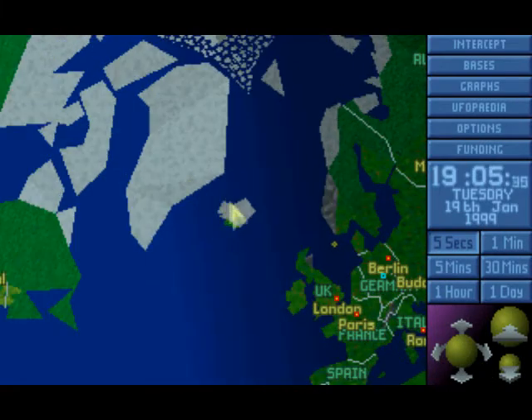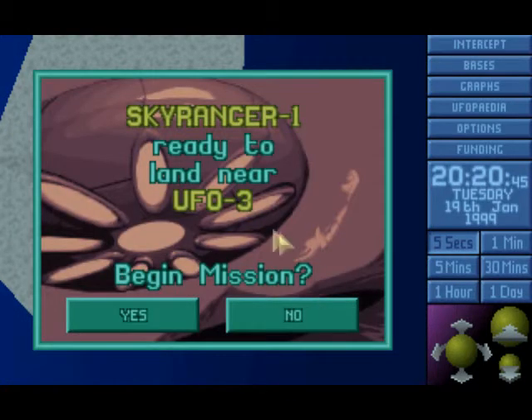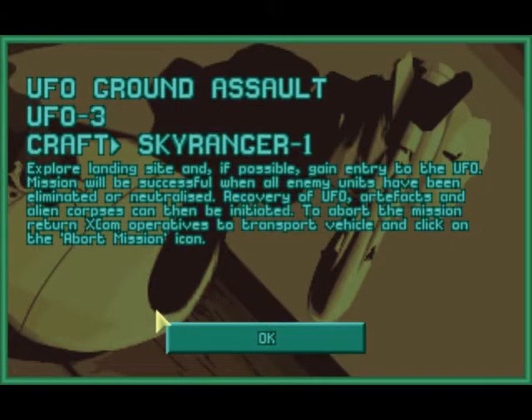This is going to be a rather important mission. The Skyranger is on its way. Oh no, please don't tell me it's going to be night. Ready to begin mission, folks. Here we go, mission number two. Ground Assault - another ground assault. Explore a landing site and, if possible, gain entry to the UFO. Mission will be successful when all enemy units have been eliminated or neutralized. Recovery of UFO artifacts and alien corpses can then be initiated.